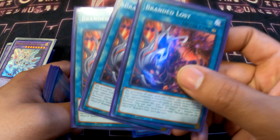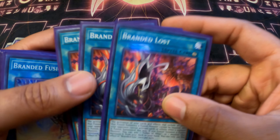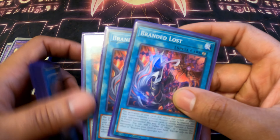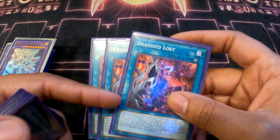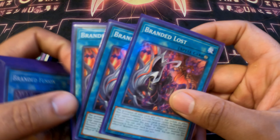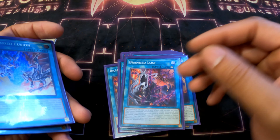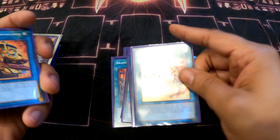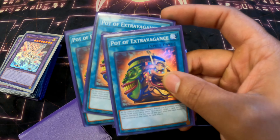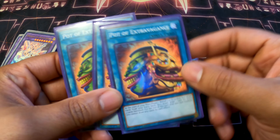Three Branded Lost. I know some players are starting to pick up on this card. I liked it from the start of the structure because it stops your stuff from getting negated. There are some weird rulings — I think Ash Blossom can still negate Branded Fusion off this because of a weird ruling — but other than that, the card is insane for protecting your fusions and monster effects. Three, no exceptions. Three Branded Fusion as well — these cards are probably going to get limited or banned at some point.